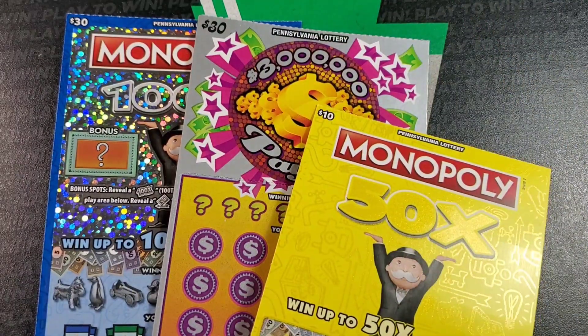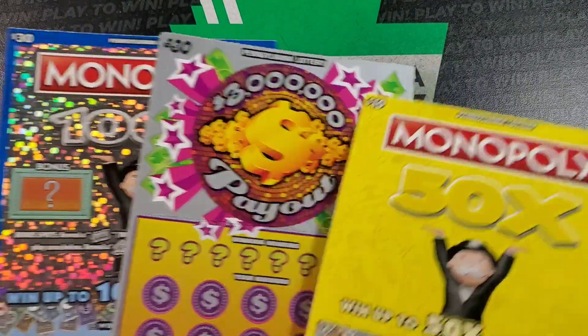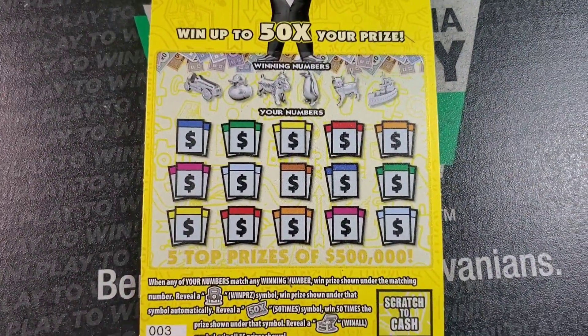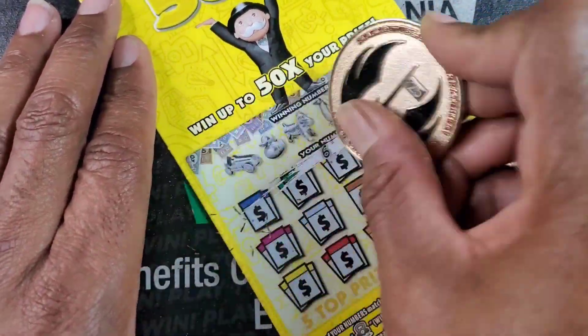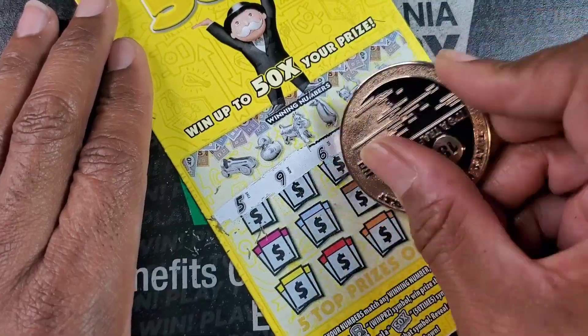Welcome back guys. I was not going to do these all at one time but then I figured out why not. We got sixty, seventy dollars in tickets here. First up: Monopoly 50x. We need to match the winning numbers, the car symbol, the 50x, or the treasure chest symbol.